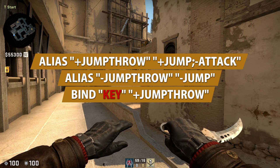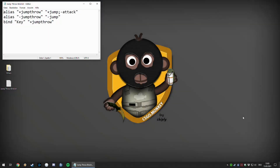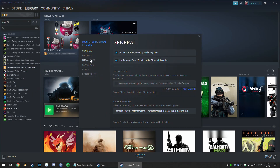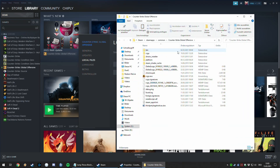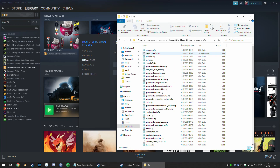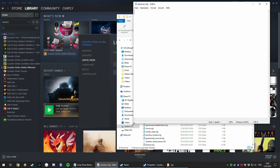If you haven't already created an AutoExec CFG or don't know where it is, go to your Steam library, click on Counter-Strike Global Offensive, then Properties, Local Files, then Browse, CSGO, and CFG. Here you should find your AutoExec CFG if you have already created one.